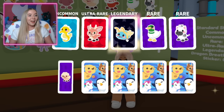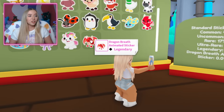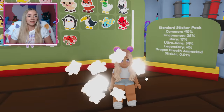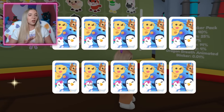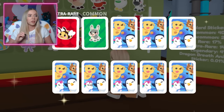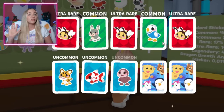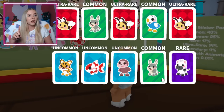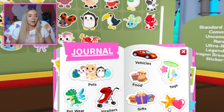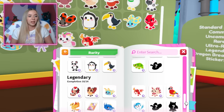I got a silly duck — really happy about that. The thing about these standard sticker packs is that you are so much less likely to get a legendary — you only have a 4% chance. And you have the same 0.01% chance to get the animated sticker. I also traded for the other animated sticker; somebody offered it to me and I couldn't turn it down.